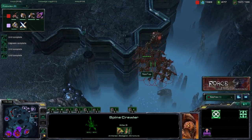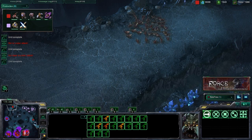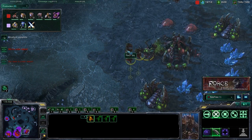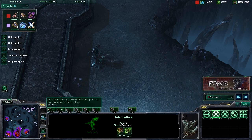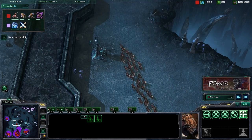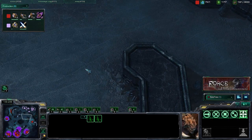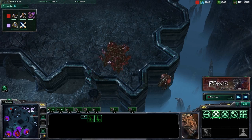This is essentially the play style you're going to see: moving in, doing harassment, and pulling out — over and over. Here are those DTs that could be very dangerous, so make sure you have an Overseer on the board. All you need is an Overseer, especially since you have these Mutalisks — DTs can't hit Mutalisks. Take advantage of Xel'Naga towers whenever possible. Zerglings are so cheap at 25 minerals each, you can afford to keep one at each Xel'Naga tower. If you see units moving toward your Zergling, just pull it away before they get in range.